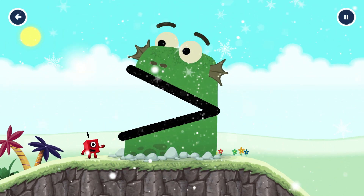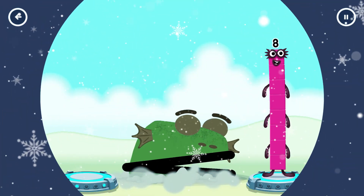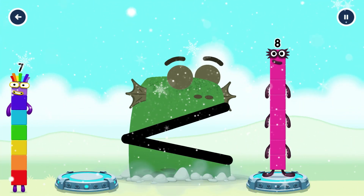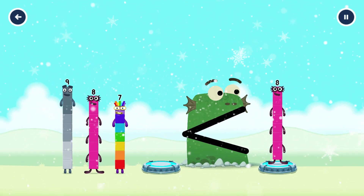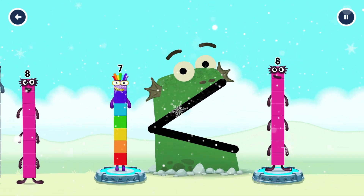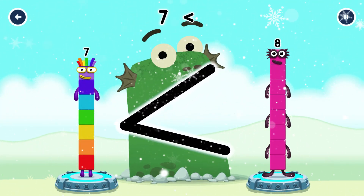B-Block! Find a smaller number. B-Block Zilla. Seven. That's right — seven is less than eight.